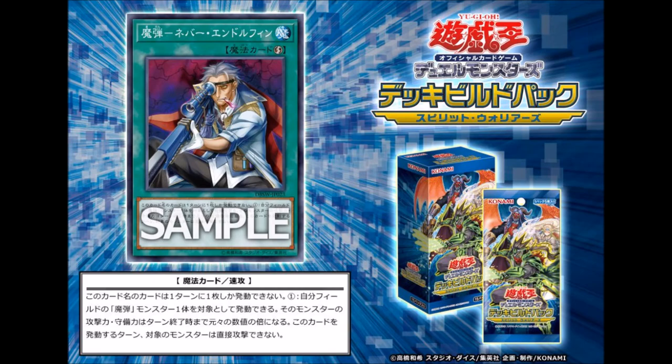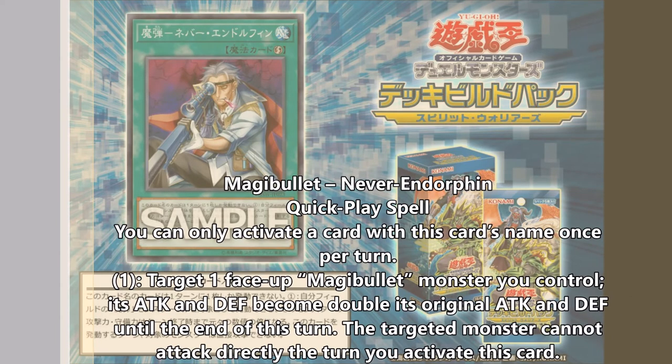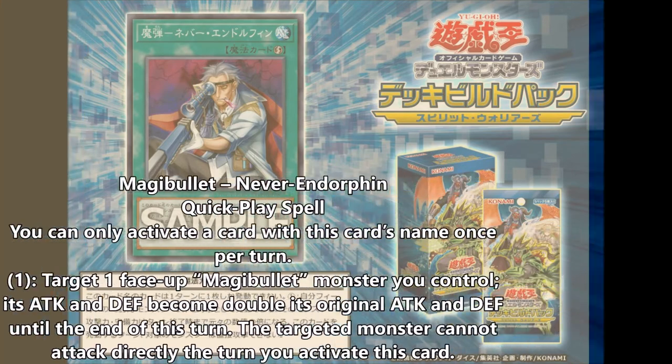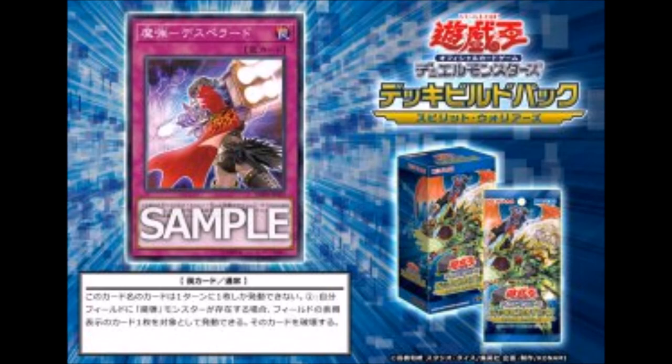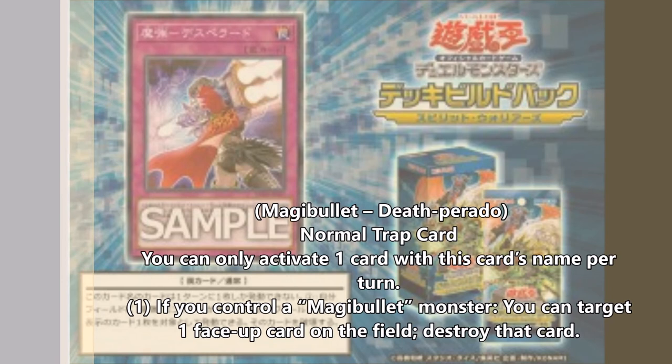The only Quick Play Spell we've seen so far is Magi Bullet Never Endorphin. Pretty much it just doubles the attack of a Magi Bullet monster, except it can't attack directly. They're like 1600 or 1200 attack, so that's still going to be like 3200 or 2400 — and the boss monster is gonna go up to 5000. You can activate that during your opponent's turn, and you can even save it for the damage step since it changes attack, which is pretty crazy. The Trap card just lets you pop a face-up card, but you can only activate one of the Trap card per turn — and I think only one of the Spell as well.